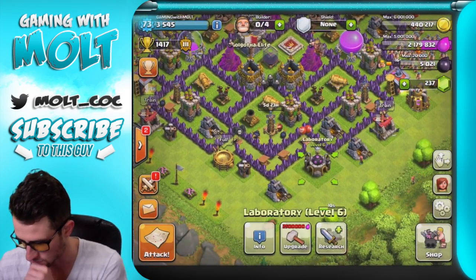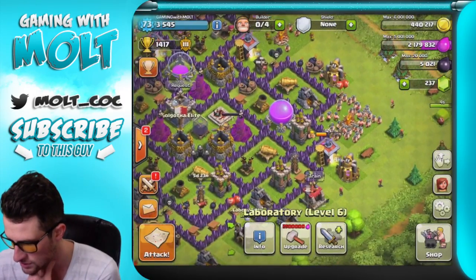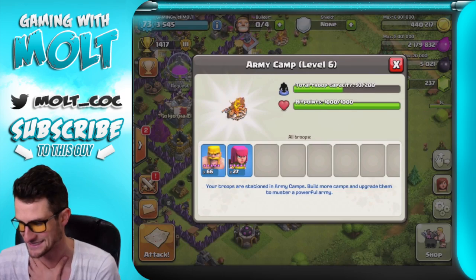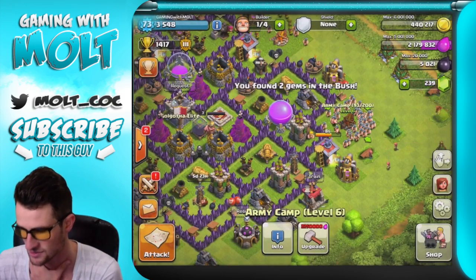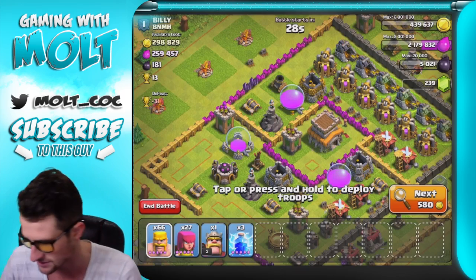Oh gosh, we're so freaking close. How much do we need? We only need a hundred thousand more — and how many troops do we have? You know what, let's just go search. We're just gonna search because we don't need as much gold right now as we need elixir.